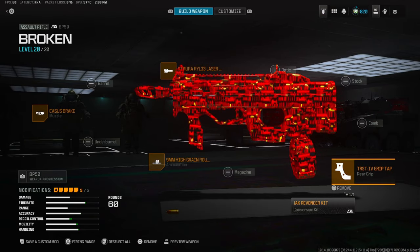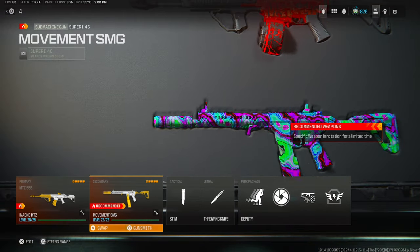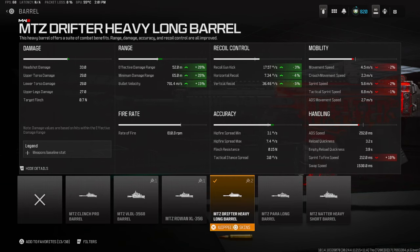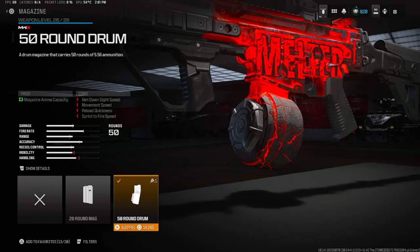Moving on to number four, we're using the MTZ 556 and the Super 46. We have the Casus Break for the muzzle, Heavy Support for the underbarrel, the MTZ Drip-Air Heavy Long Barrel for effective damage range and bullet velocity, and the Jackless optic — I like this optic a lot, but you guys can pick whatever optic you want. Of course we've got the 50-round mags.